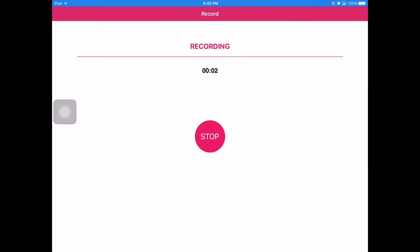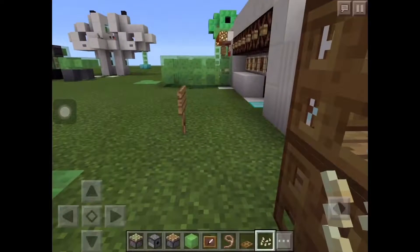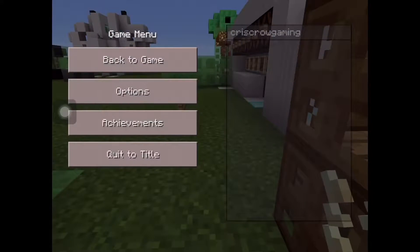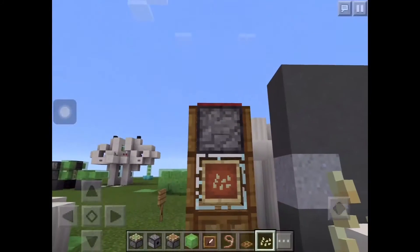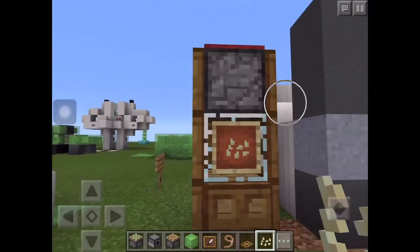What's going on guys, I'm Crisco Gaming and I'm going to show you how to make a working popcorn machine. This is Minecraft Bedrock Edition version 1.5. This is the one that I made — the popcorn machine — and I'm going to make a new one.